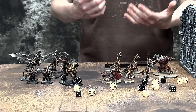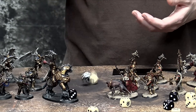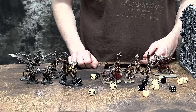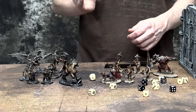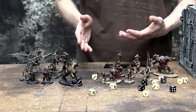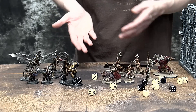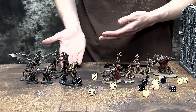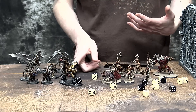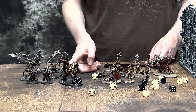Moving to the Charge Phase — pretty simple. You declare a charge, roll 2D6 — we got a 9. The cool thing about Age of Sigmar is you just roll the dice and then decide who you're going at. You could go at the Lord Celestant, the Prosecutors, or the Liberators. In this example, we're going straight in here, and this move has to get us within half an inch of these models.